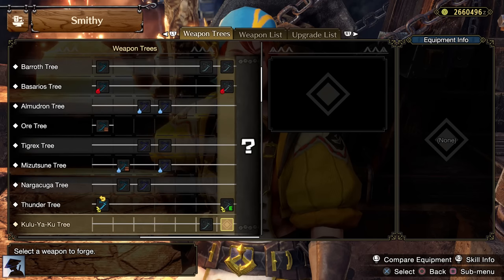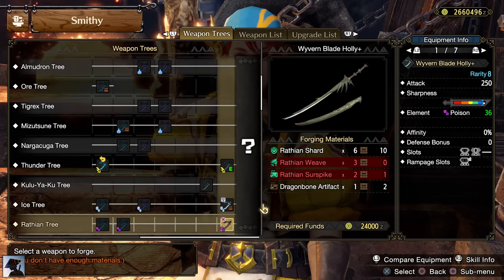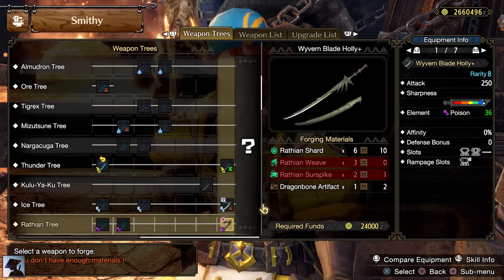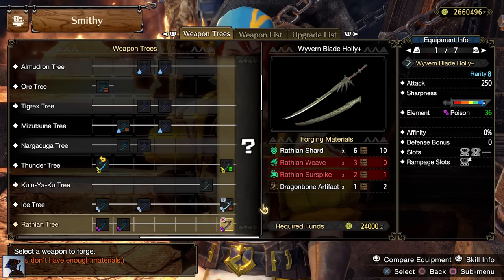This weapon is perfect against Dragon-weak monsters like Rathian. And exactly that's the quest I would suggest you do next — Rathian. Its Longsword has the same raw as the other Longswords I mentioned, but instead of having element it has Poison and good slots, so it's a good all-purpose alternative you can use on all monster types.